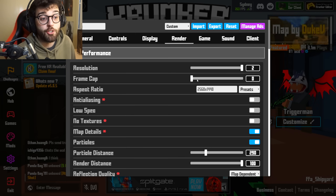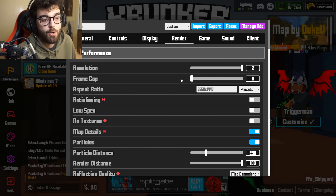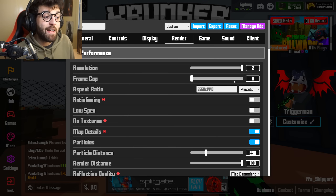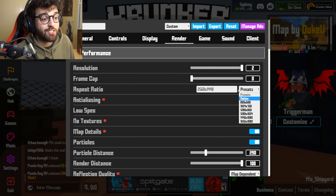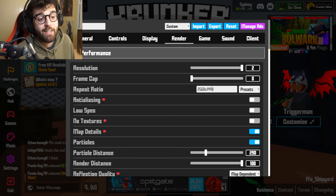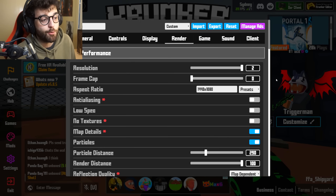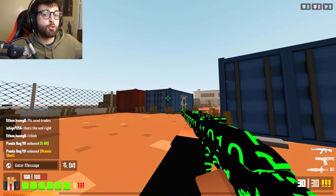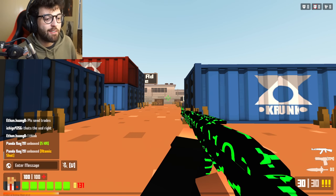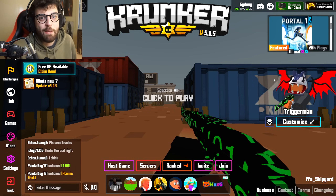For frame cap, just don't use this — it's kind of broken and doesn't cap your frames at a normal level. For aspect ratio, by default it's native — 16 by 9, 1920 by 1080, or 2560 by 1440 for me. You can also use a stretch resolution like 1440 by 1080, which stretches the game and makes characters look a little wider, but it doesn't really do anything. Just keep it on default.